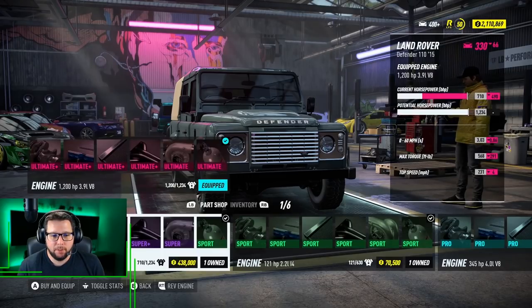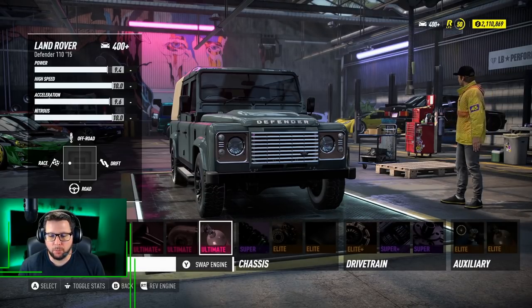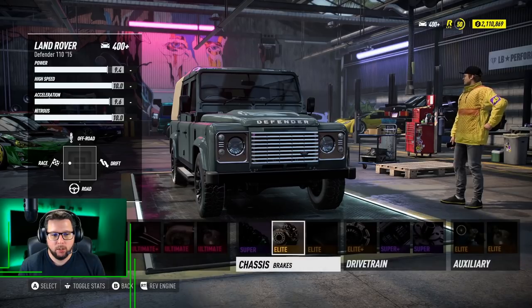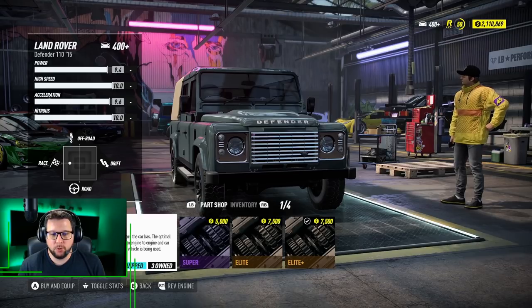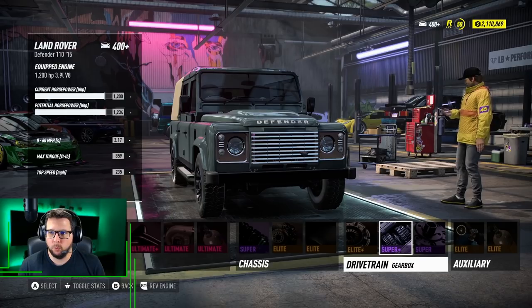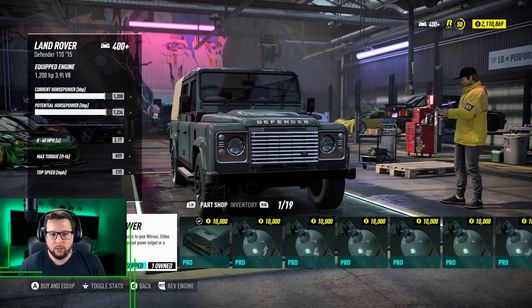Here's my first build. We've got the 3.9 liter V8 engine with all Ultimate Plus parts, the Ultimate Dual Turbo. We're going to swap this NOS tank out for the 1x15. I've got a track setup: track suspension and drag tires for the launch. I chose the six-speed gearbox because it offered the lowest 0-60 time, but we're going to play around with this depending on what it offers for the total quarter mile time. Track differential, NOS refill, and NOS power.